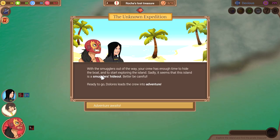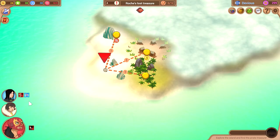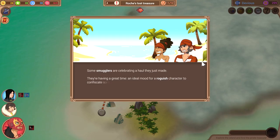With the smugglers out of the way, your crew has enough time to hide the boat and start exploring the island. Sadly, it seems like this island is a smuggler's hideout — better be careful. Dolores leads the crew into an adventure. So, trader, technique challenge, engineer, or rogue. We'll have another two-engineer, not level one rogue. We'll try this — we'll go this way.